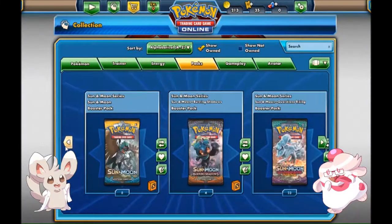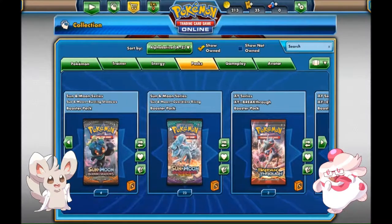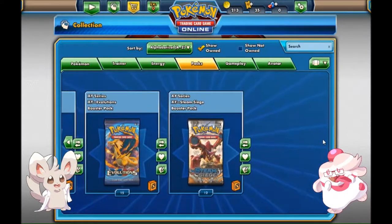By far the majority comes from 23 packs in Guardians Rising. I have a lot of salt towards Guardians Rising because I've been hunting that Rainbow Alola Ninetales GX for a while now and I keep getting packs with nothing. You don't do a whole lot with the cards — you've seen my card openings. I don't know how many YouTube channels really do card opening videos.